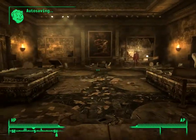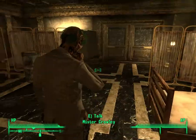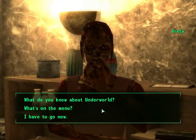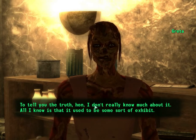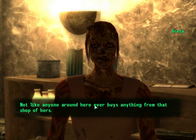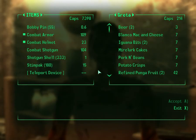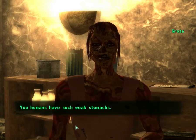Not bad. Where was this place? Carol's place. It's Mr. Crowley. I'll talk to you in a bit. What do you need? They have one thing on their minds — it's no but Underworld. To tell you the truth, I don't really know much about it. All I know is that it used to be some sort of exhibit — something about hell or the afterlife. Tulip knows that sort of stuff. Not like anyone around here buys anything from that shop of hers. Ooh, refined punga fruit. Nah. You humans have such weak stomachs.